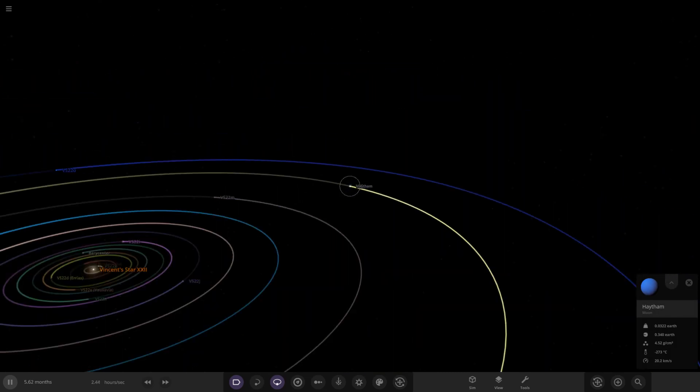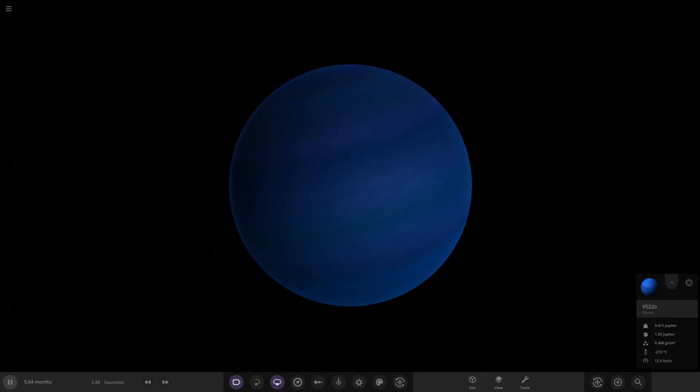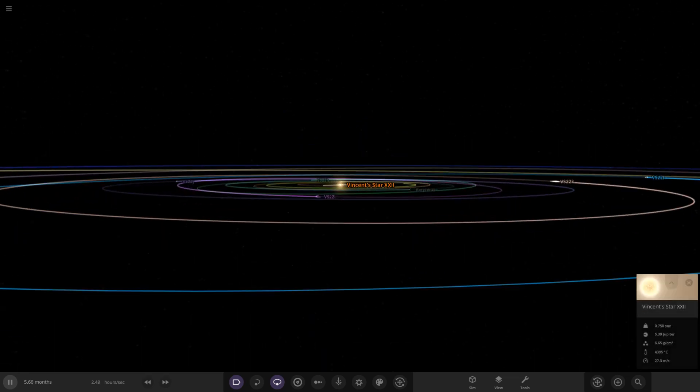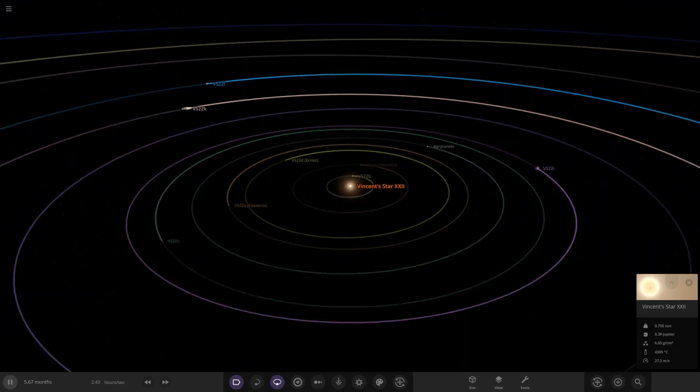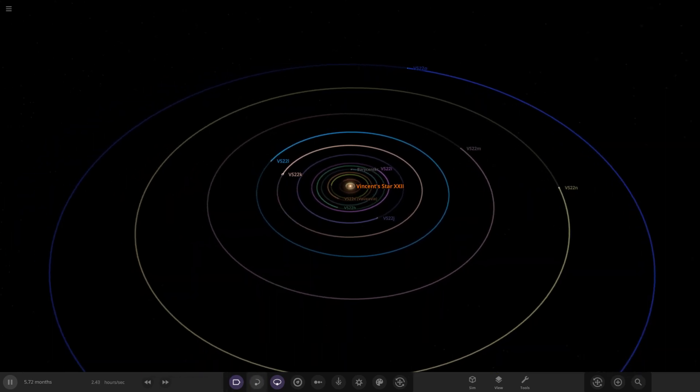Next up VS22M, another purplish-shaded world — he definitely likes his purples. Then another more normal-looking gas giant with a moon in a shade of blue — they like their blues and purples. Finally, the last planet: another ice giant, blue, alone with no moons. That was Vincent Star 22 — a very nicely put-together system with a nice range of objects. The full lineup looks good overall.